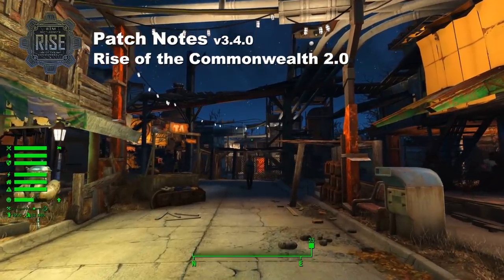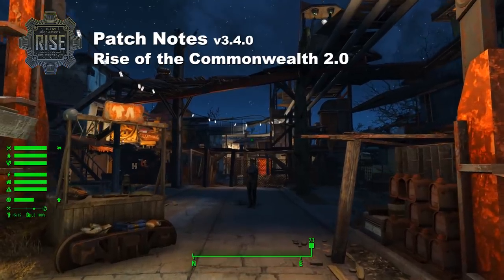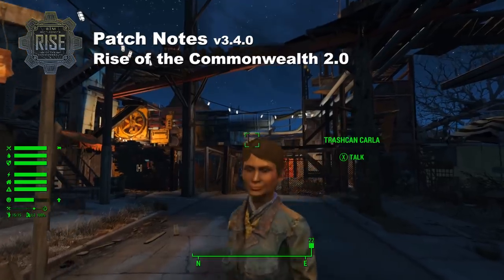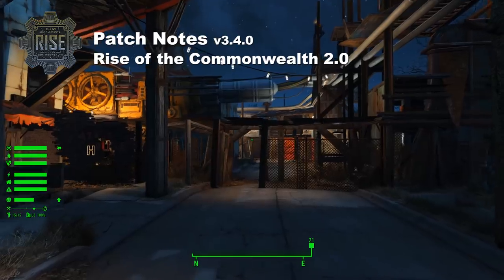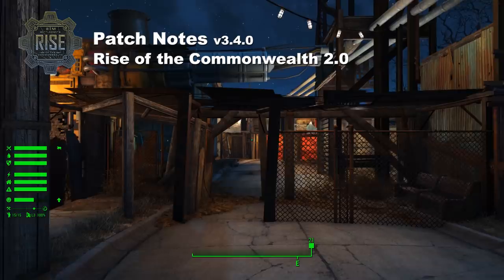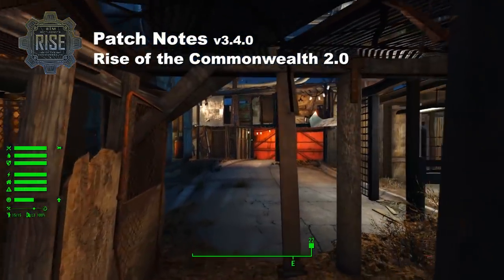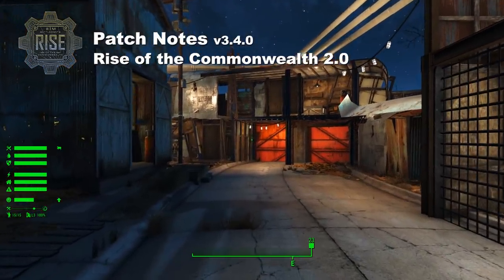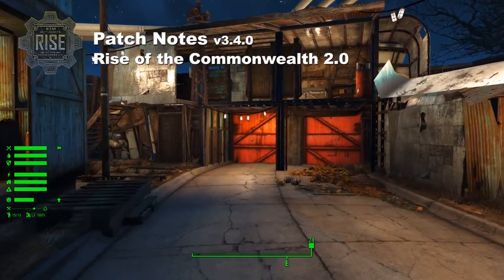Another thing we targeted was getting the max settlers down to 15, which should have a huge positive impact for Xbox players. Overall, the goal was to make sure that no one ever gets locked out of their settlements. One of the biggest problems people had with the city plans is that there was so much going on that the moment they entered their settlement, their game would crash. We arranged it so that doesn't happen anymore. You still might see the occasional crash on Xbox or on a lower-end PC, but we've never had it happen to where you could never access a settlement again with these optimized builds. To me, that's exactly where we need to be.